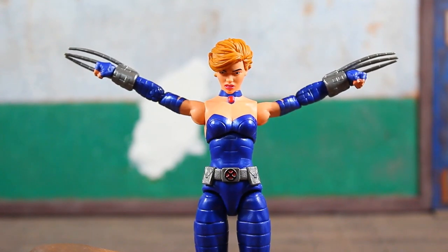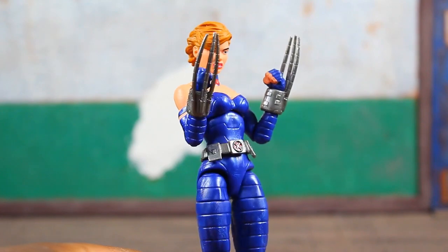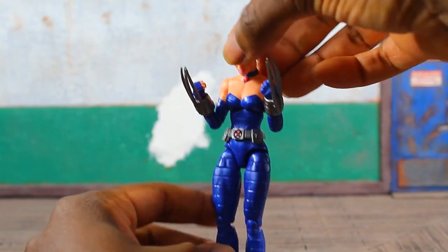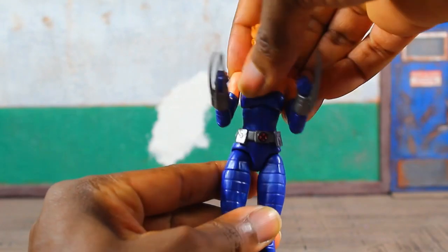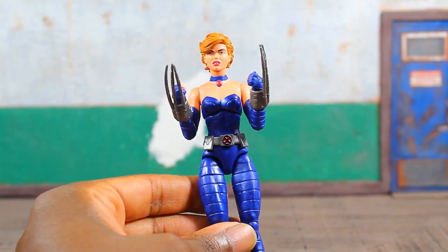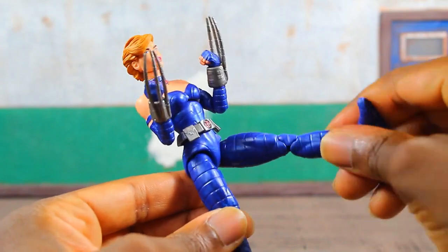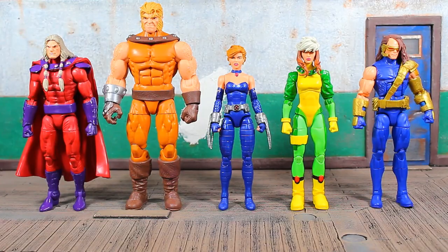Shoulders are on ball joints and come up pretty far. There's no cut at the upper bicep, but there are pinless elbows that give a nice bend — definitely more than 90 degrees — and the arms rotate at the bend. Torso articulation is very limited: basically forward and back, with some upper torso rotation but no real ab crunch. No waist cut either. The leg comes up well, with thigh rotation, a double-jointed knee, and a pivot and hinge on the foot.